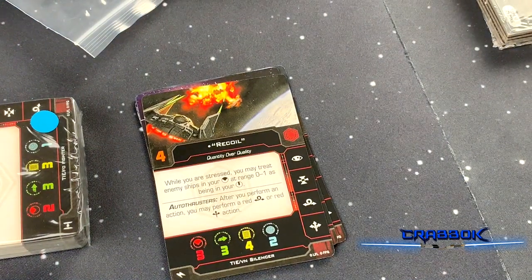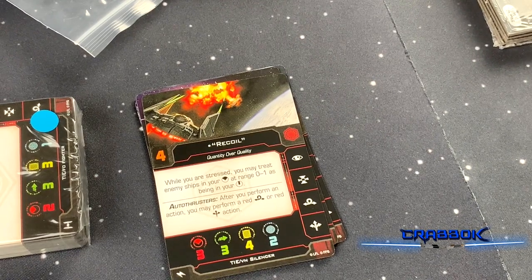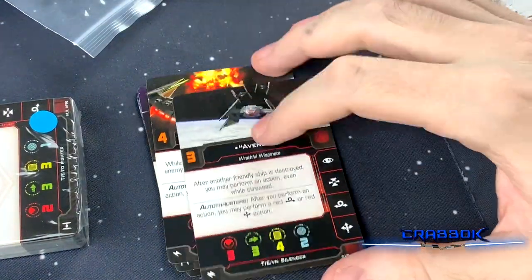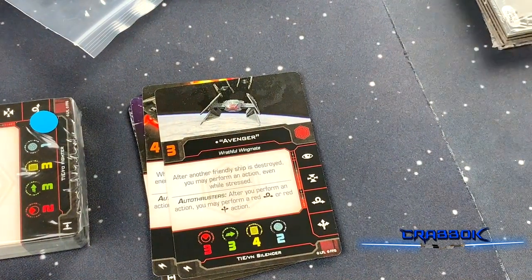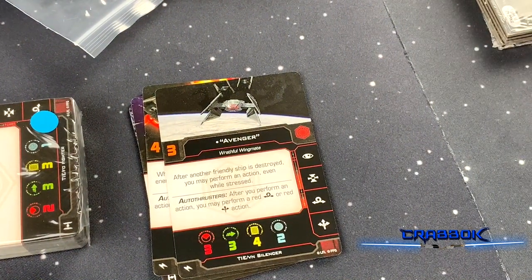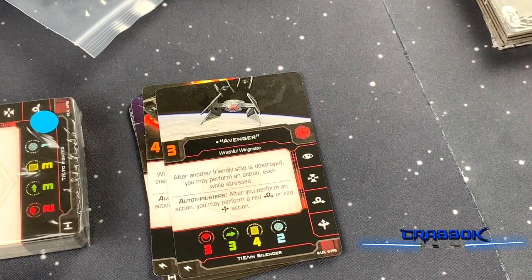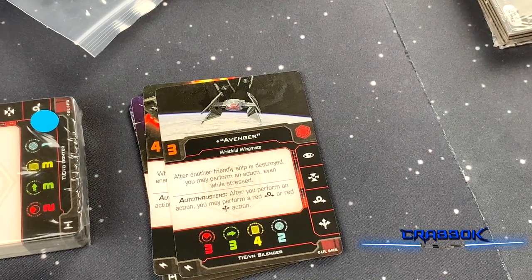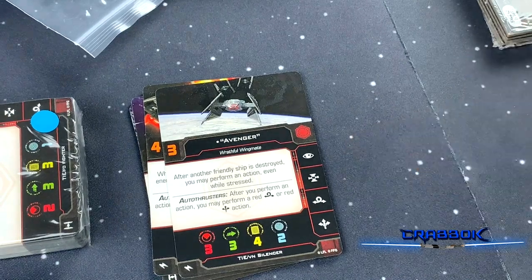We've got Recoil — while you're stressed, you may treat enemy ships in your front arc at range 0 to 1 as being in your bullseye arc. So his whole front arc at range 1 becomes a bullseye arc. We've got Avenger — after another friendly ship is destroyed, you may perform an action even while stressed.